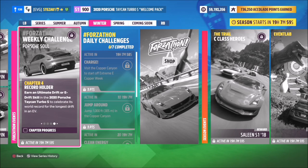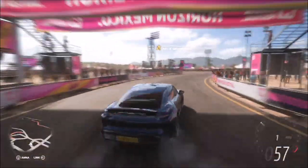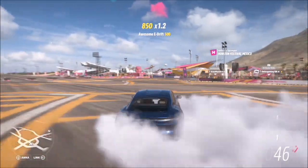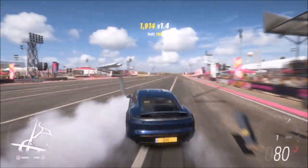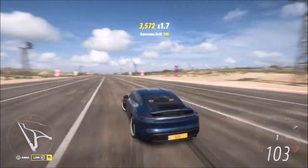The final challenge is really easy — it just wants you to earn an ultimate drift or e-drift skill. As soon as I left from repainting the car, I went around this bend and got an ultimate e-drift skill. I opted to use the handbrake and go for an e-drift. You can use the handbrake or not, but either way it's pretty easy to do.